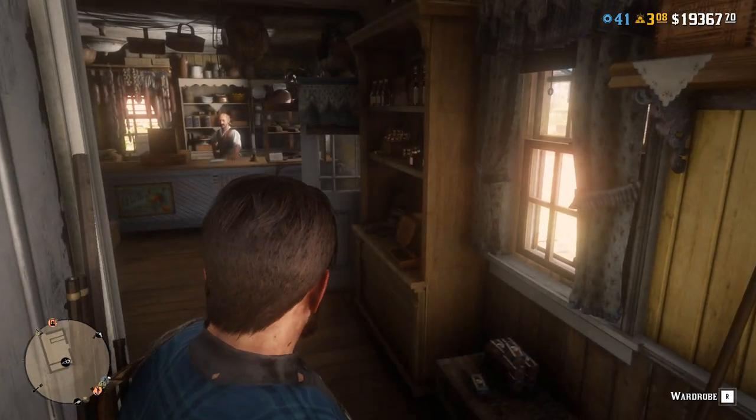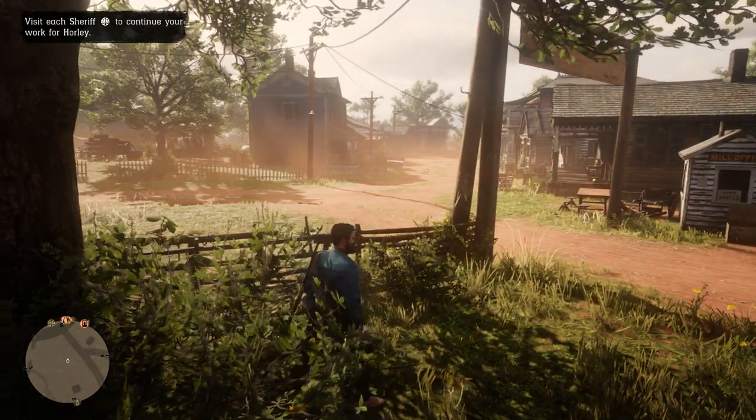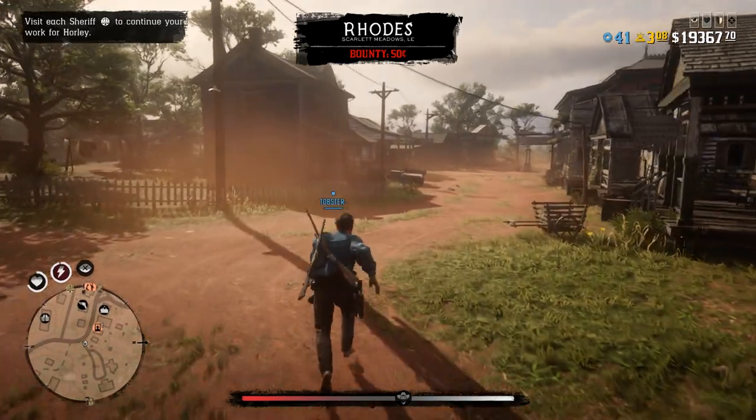Once you've changed the gun belt, leave the wardrobe. Then click pause, go to online, select free roam and click yes on the alert so you join another free roam server.